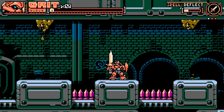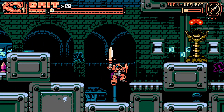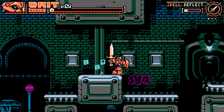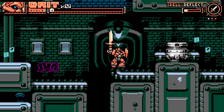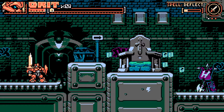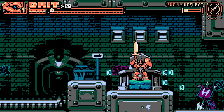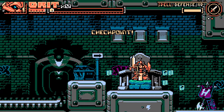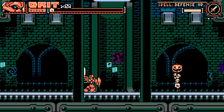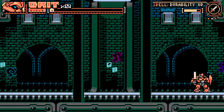I just need to make it to the checkpoint — that's all it's about now. I made it to the checkpoint! At the checkpoint, you plug in and now we're ready to go. My pumpkin weapon's still here — medium heal. I like that.